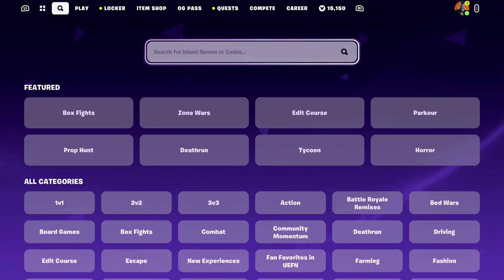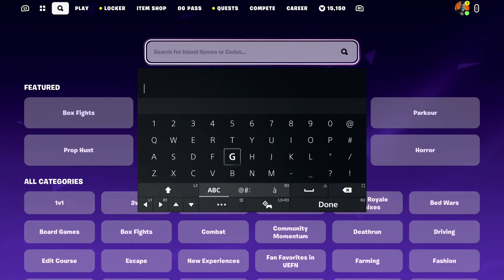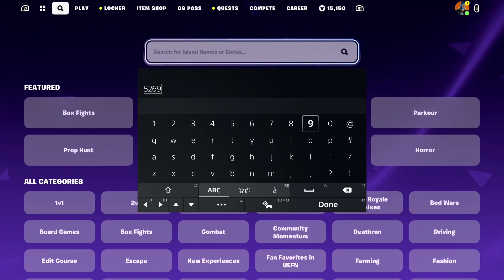So you need to watch this entire video all the way to the end, and it's also very important that you follow along step by step in the map as you're watching this video. The code for this map is going to be 5269, then the next four digits are 3960, and the final four digits are 7306. So the full code should be 5269-3960-7306.